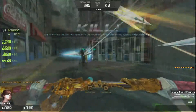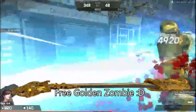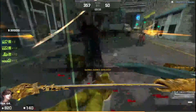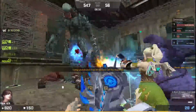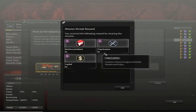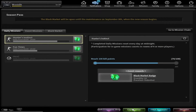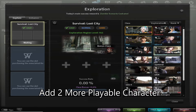I will complete the game right now. Reinforce Attack, Trap Evasion, and Capital. For the last mission, we have to perform exploration one time — go to the exploration section, choose Choi Jiyeon, and add 2 more players.